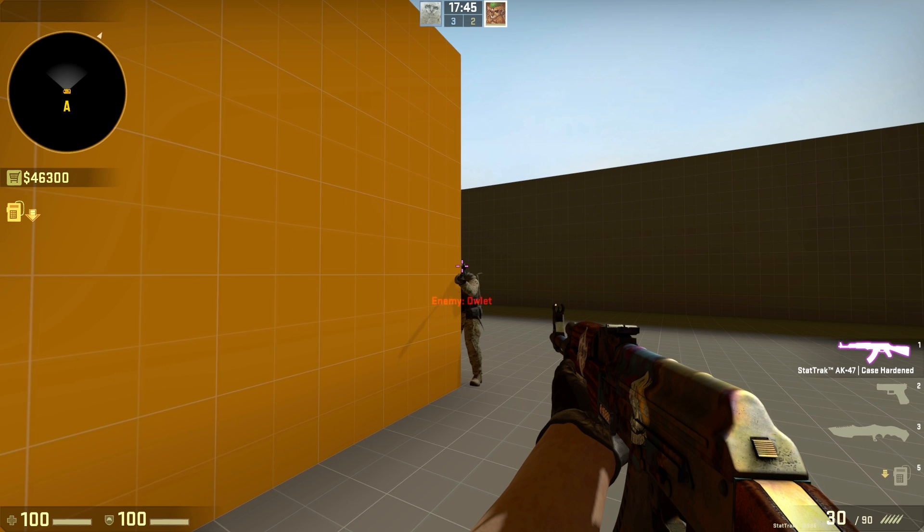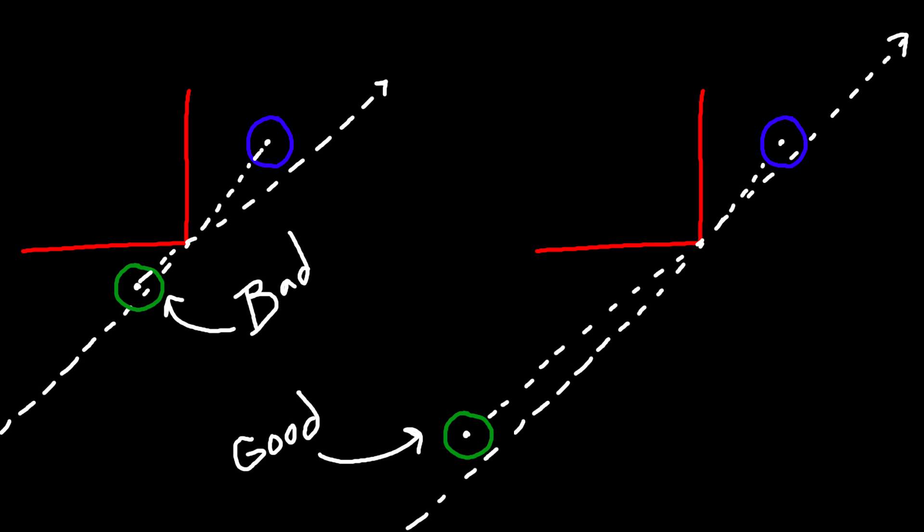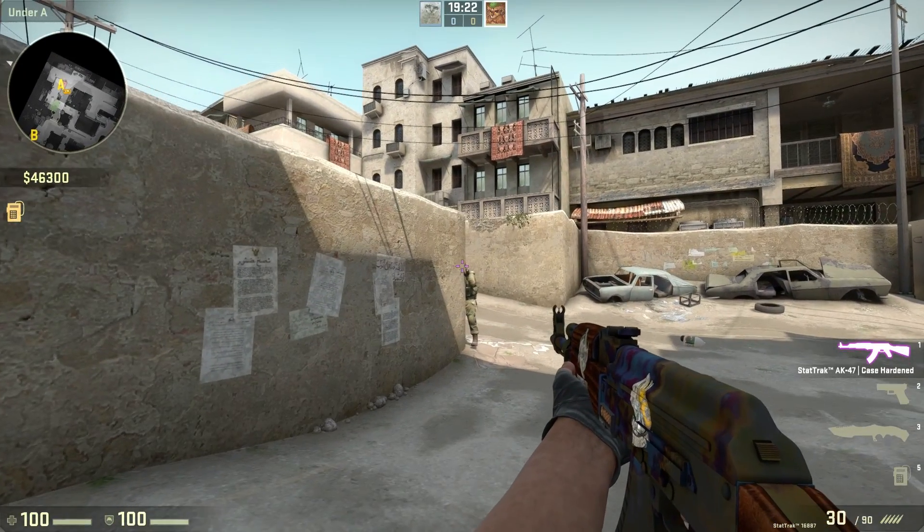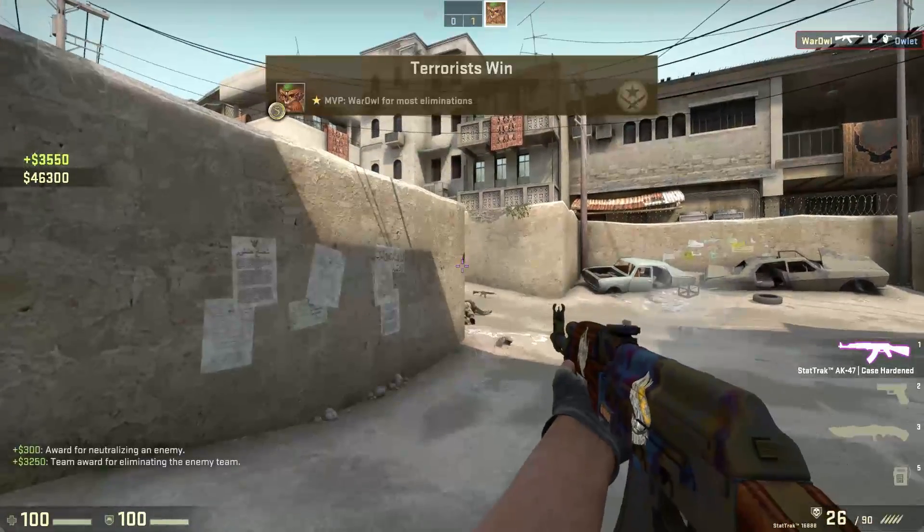Don't be an ostrich — continue watching this tutorial. You are now furiously typing in the comments explaining that ostriches don't actually do that. You're right, they don't. It's a way to explain something — get over yourself! The fact of the matter is, the closer you are to a corner, the more it obstructs your vision. The goal is to be as far away from the corner as possible, and for your enemy to be as close as possible. This will give you a distinct advantage, especially when players are walking or moving slowly. You'll see them before they see you.